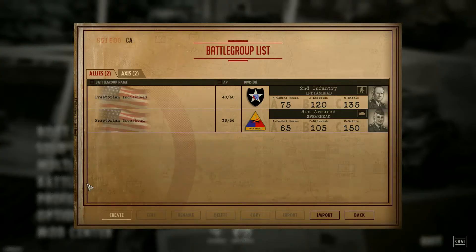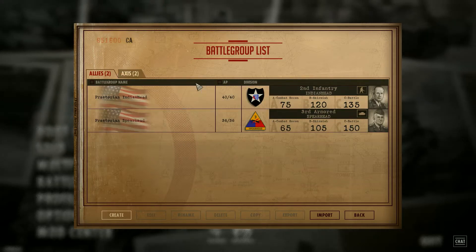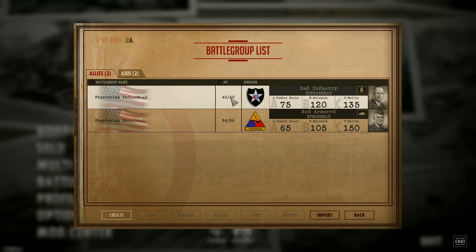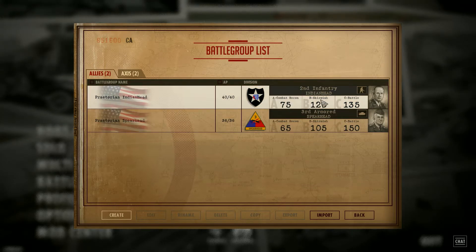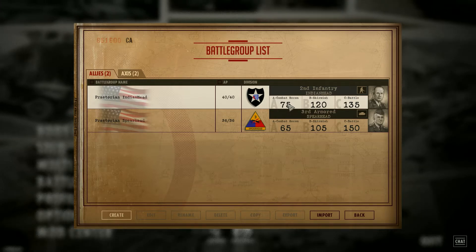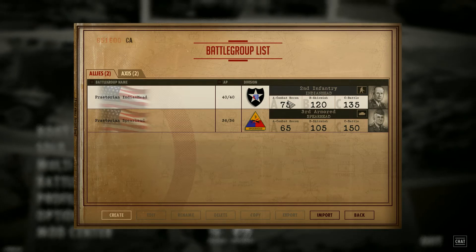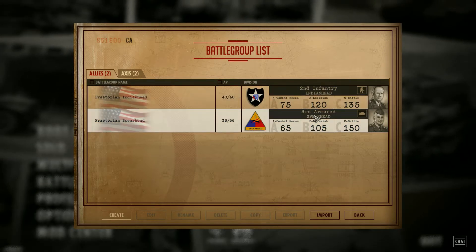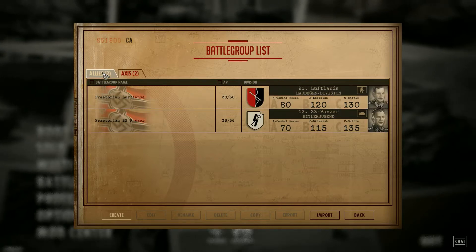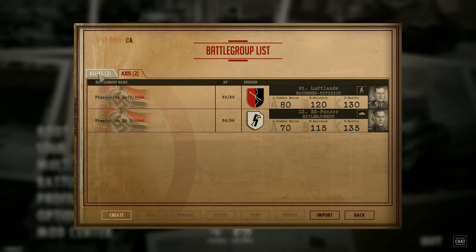The first thing I want to show you guys is the battle group that we're going to be using. These are the battle groups I have designed — there's a lot of them. The battle groups control a lot of things, such as how many units you get and the total units. Also how many points you're going to be getting for each phase, because there's three different phases: A, B, and C. I have two for each, for Axis and Allies right now, but there's a lot of different battle group designs here.